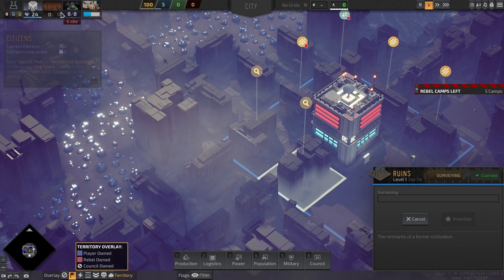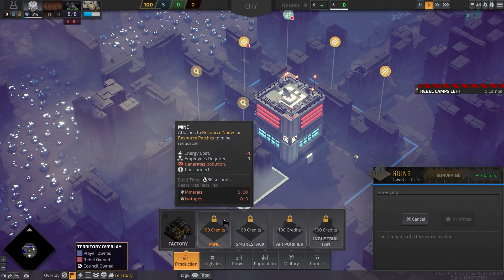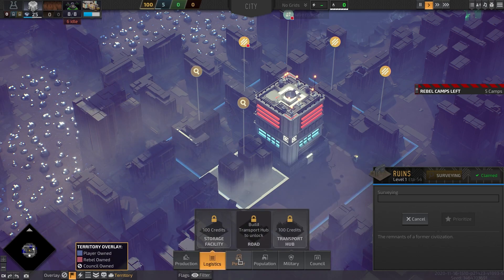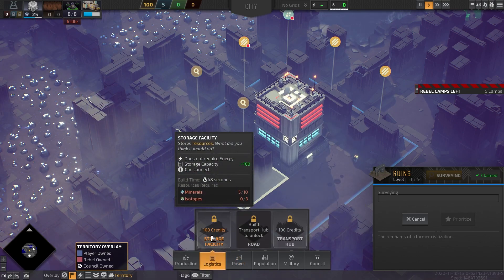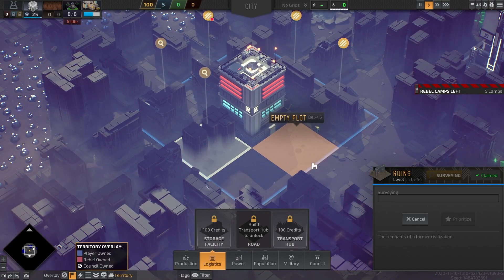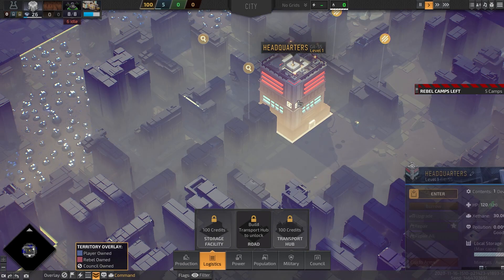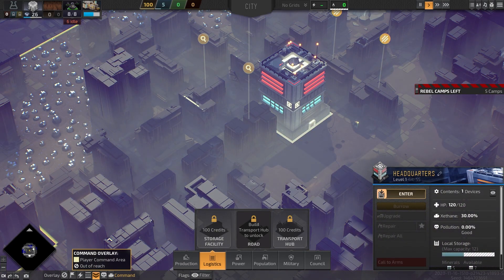Yeah, that's what we want to see. We've already got the empty plots claimed, so that's good. Our little dudes are coming over from the car and they're going to do their survey. I really wish the speed-up buttons worked — oh that's right, it's shift. I'll take that as a half measure.